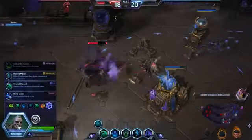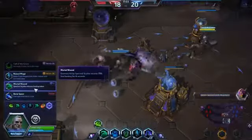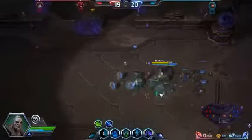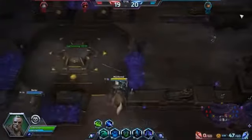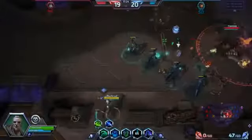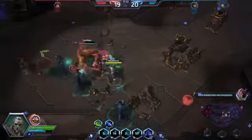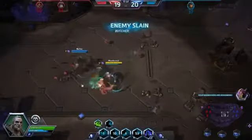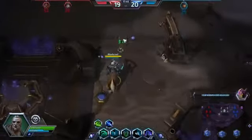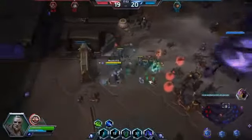At level 20 there are a few options: if you want a lot of extra damage, go Bone Sphere — an active ability that deals 570 damage. Spectral Scythe that decreases healing is also good, and I don't mind the Frost Mage fallen heroes either. But I'm going to go with Bone Spear and see if I can make some plays with it. That Bone Spear does over 500 damage on a 10-second cooldown — no way! Yeah, that's crazy. I'm really enjoying this Zul.